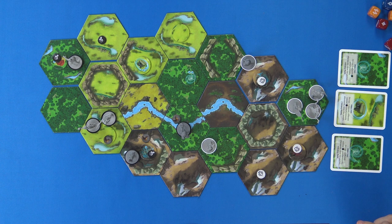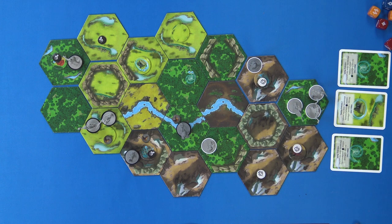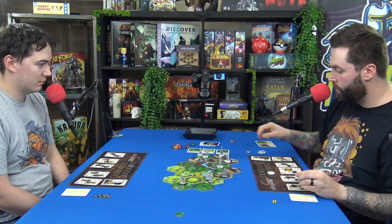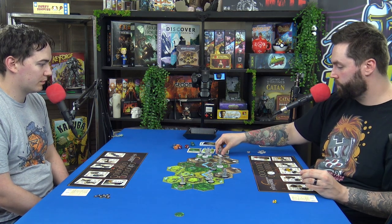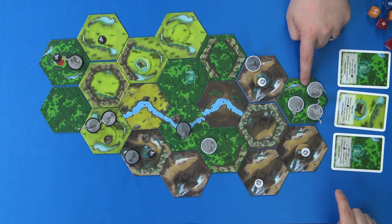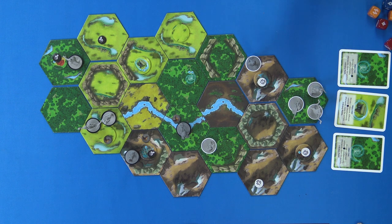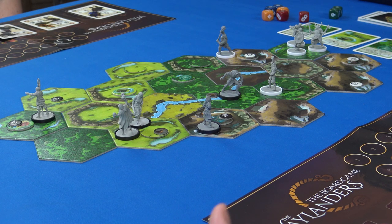I'll move the shield guy. I think my minis got mixed up — this one should have gems on him. Let me start my turn again correctly: this guy moved here for two actions. I have an extra action. I'll move her back as a free movement and then I'll attack.